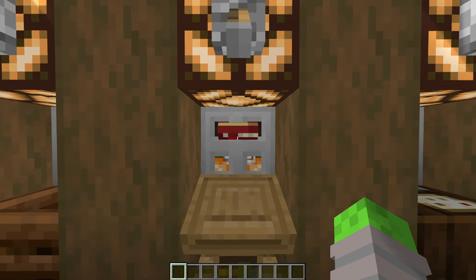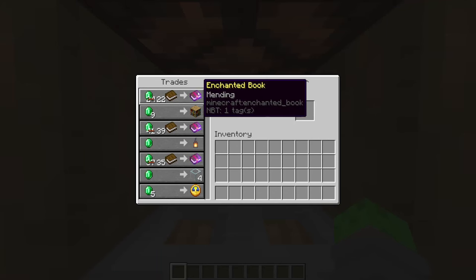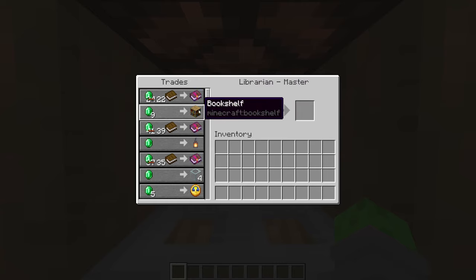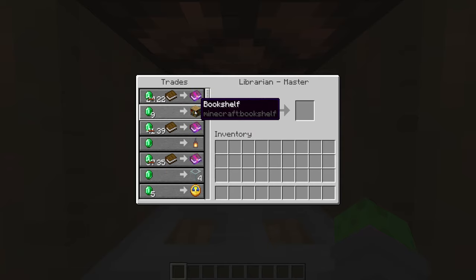Our next villager is also a bit of a stereotype for being great, and that is the librarian. The librarian is usually known for books such as mending, efficiency five, or unbreaking three. But the librarian is also extremely good for making emeralds because of a couple of trades. First off is the bookshelf trade — if you heal up your librarian a couple of times this bookshelf trade will go down to one emerald. You can then buy all the bookshelves, break them, and some librarians have a book trade where you can trade books for emeralds, turning one emerald into basically three emeralds.